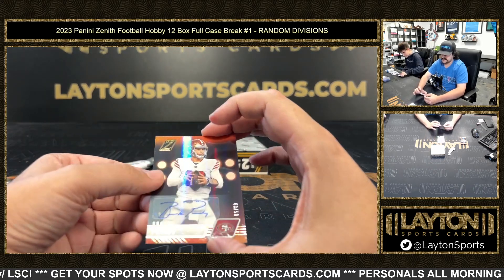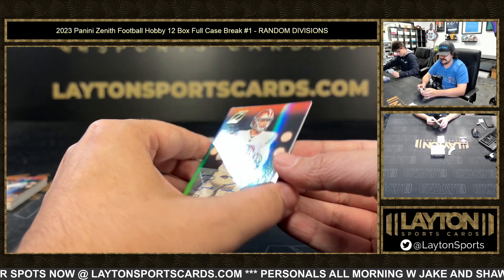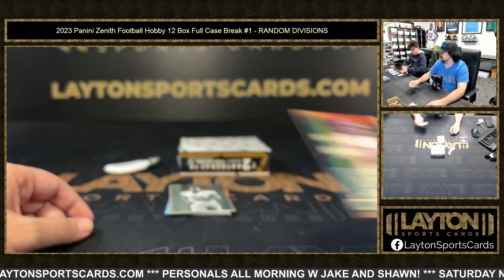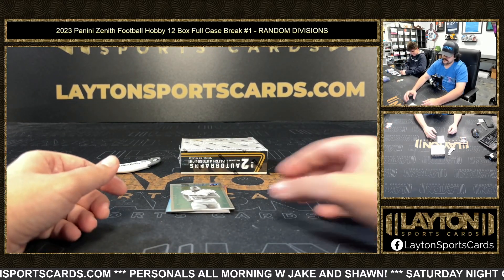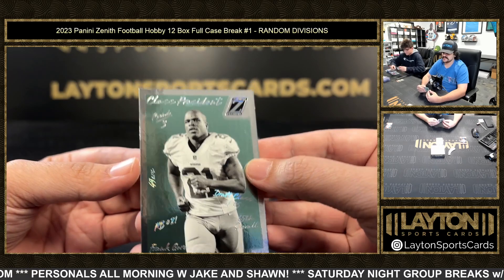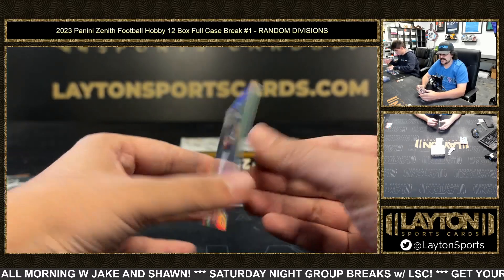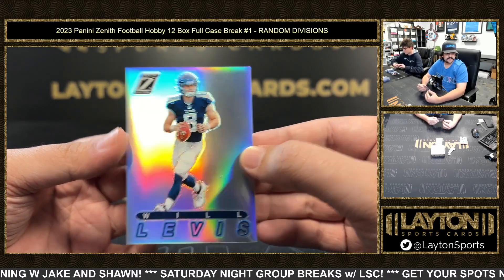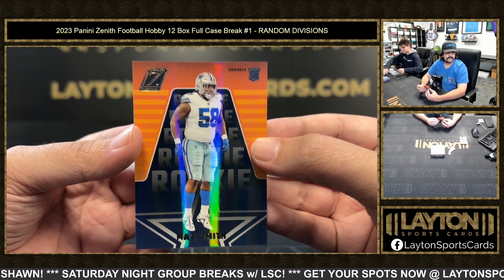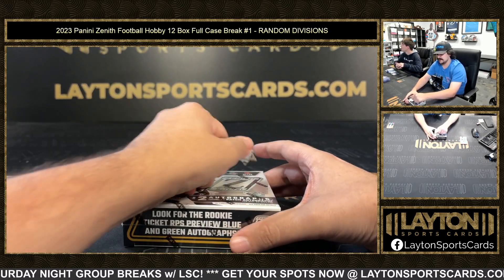Oh, nice one — to 50 for the NFC West: Brock Purdy on the auto, Mr. Irrelevant, numbered 43 out of 50. Took his team to the Super Bowl — NFC West. Class president Frank Gore, base. Silver Will Levis for the AFC South Titans. Will Levis. And Maizey Smith rookie for the NFC East.